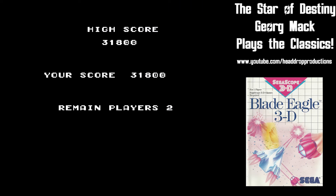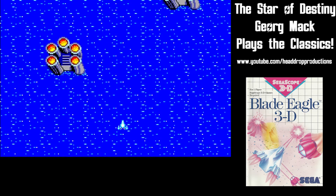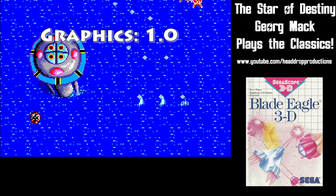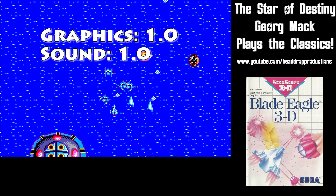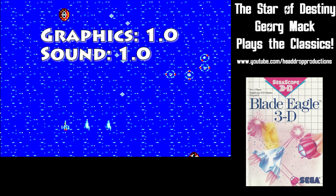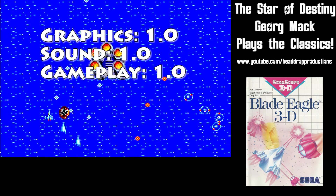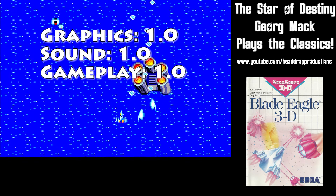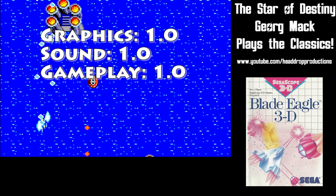When it comes to creating Blade Eagle 3D on Sega Master System: graphics get a 1.0 — the graphics are pretty poor, not much detail anywhere. Sound gets a 1.0 — music and sound are below average. Gameplay gets a 1.0 — switching between the Z-axis as the main gameplay element doesn't work really well in practice.